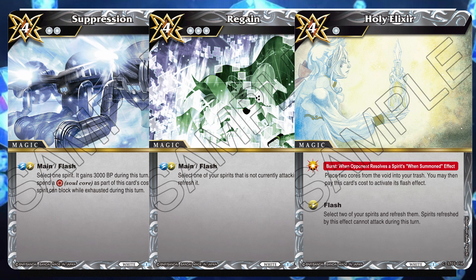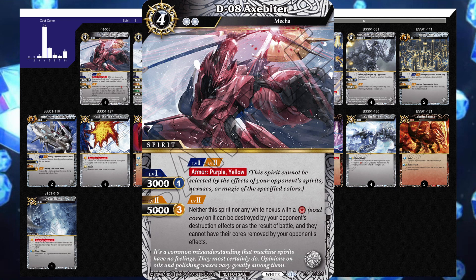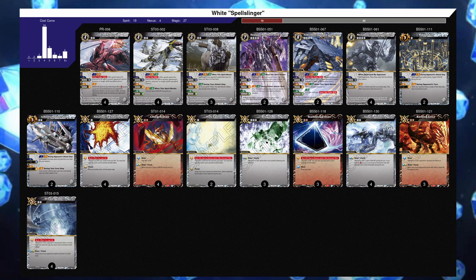You can use cards like Suppression, Regain, and Holy Elixir to surprise the opponent and kill their spirits. This is a deck that requires you to have access to multiple copies of Axe Biters, so it might not be the most accessible decklist. But if you're fortunate enough to have Axe Biters, I highly recommend you give this deck a try.